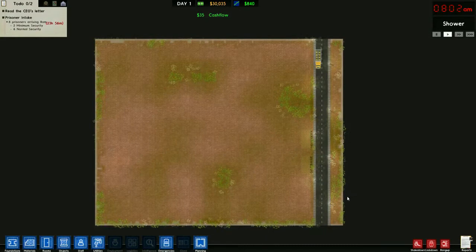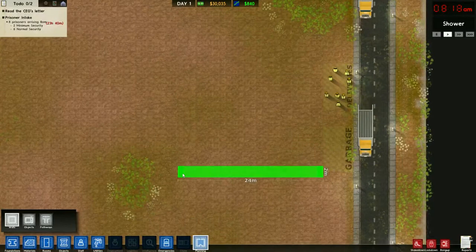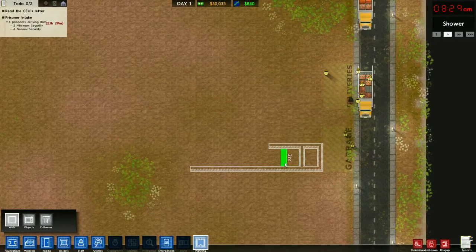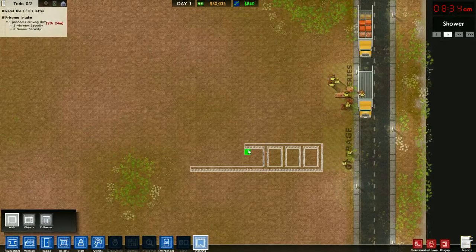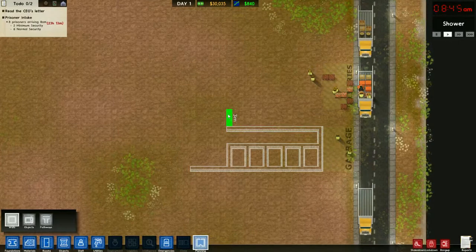Let's start by constructing a prison that can hold 10 prisoners. I always try to build my prison using concrete, but let's go plan it out first. 10 prisoners - put the cells over here. We'll do a simple little 2x3. We'll just create 5 here and 5 across the hall.